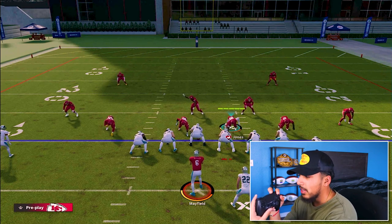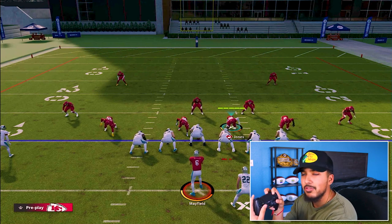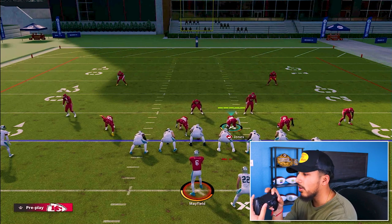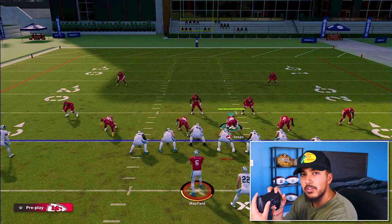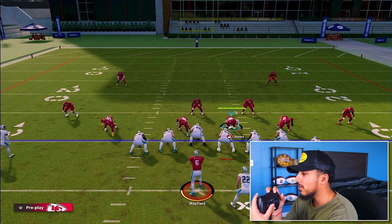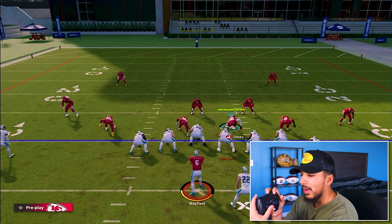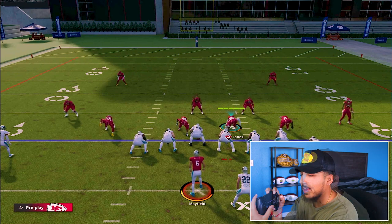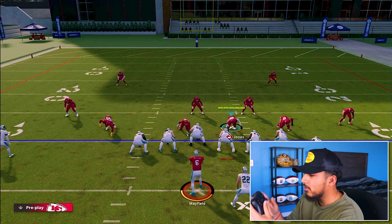When the QB calls hike, you're gonna want to flick your analog stick to the left or the right and you're gonna get this instant swim move. From there you can hold turbo — holding turbo will get you faster sheds and also get to the QB faster. Hold your left stick about halfway to even 40% down, then flick your right stick left or right.